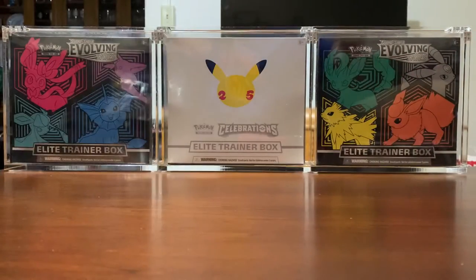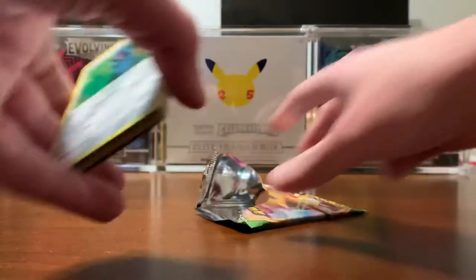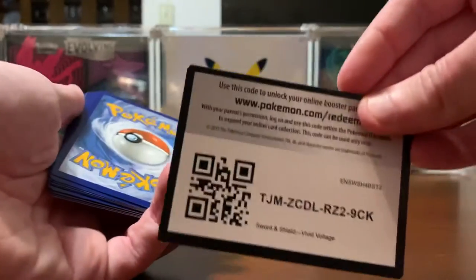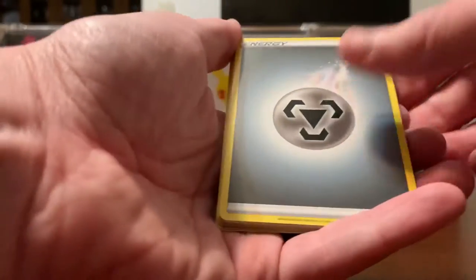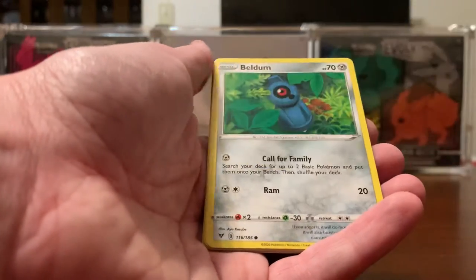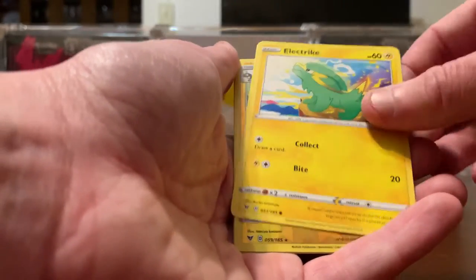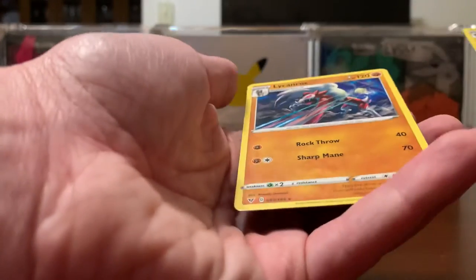Once again, we're going to start with Vivid Voltage. I've opened several of these Vivid Voltage packs from the first partner packs that I've opened — and what have I got? That was a really crappy opening. So we have a Metal Energy, Sableye, Dewott, Opal, Eldegoss, Weedle, Phanpy, Dusclops, Electrike. Reverse is an Electivire Rare and a Lycanroc.